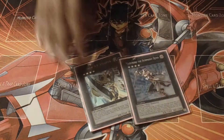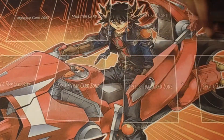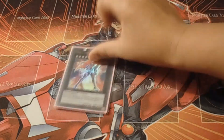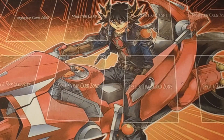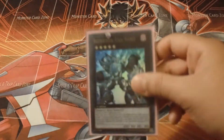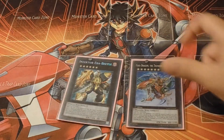I play two Utopia and two Utopia Ray for rank four, since Dragonfly and Ladybug can go into level four. For rank fives I have Chrono Ninja because he's pretty good. Tech choice: Number 32 because that card saves you — you can steal a monster and gain life points. Finally one Evilswarm Exciton Knight and one Number 11: Big Eye.